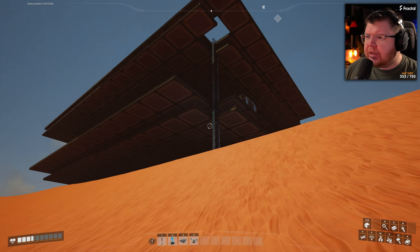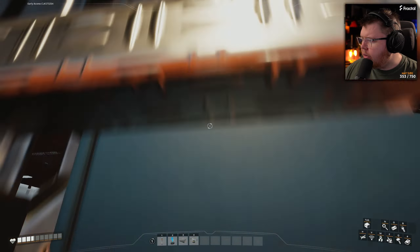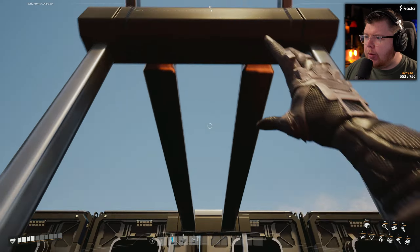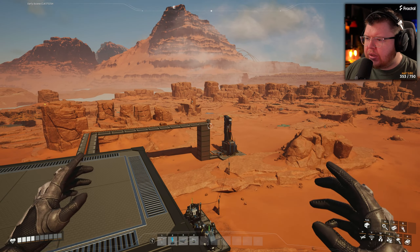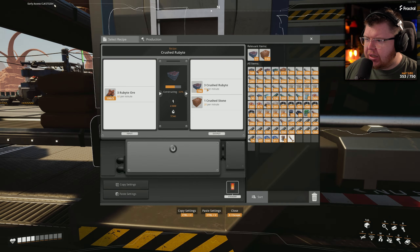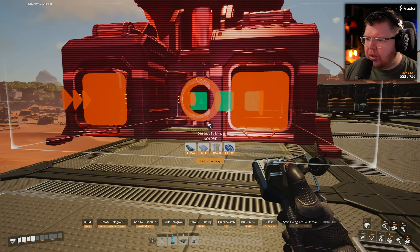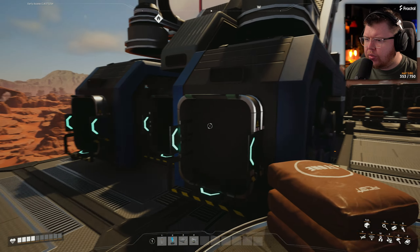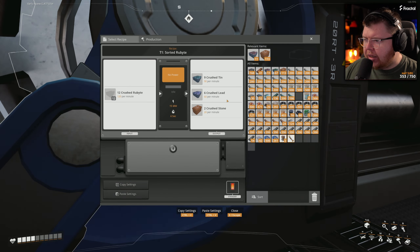Let me work that out. Heading up to the tin layer — if I bring 120 ore in, we have 120 ore coming along here into the crusher which gives me 60 crushed rubite, also giving me 16 stone, so that's 120 total. We can then put it into a sorter. With 120 crushed rubite going in, the sorter gives us 90 crushed tin per minute, 60 crushed lead per minute, and 20 crushed stone per minute.